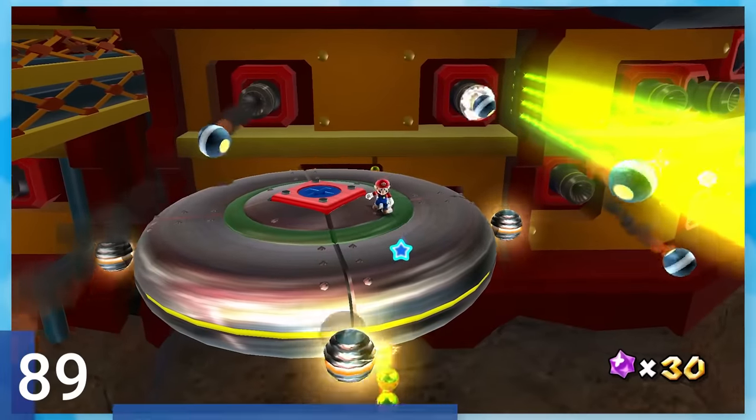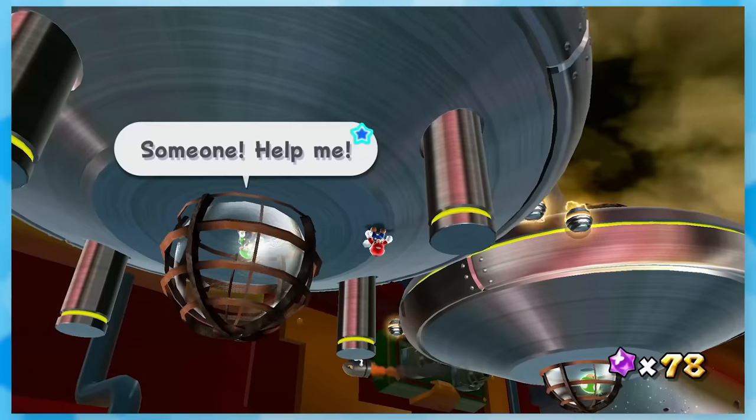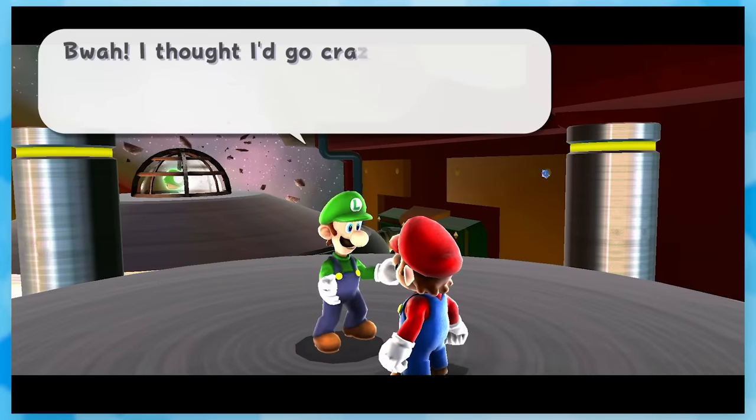89: Luigi Under the Saucer. It's the exact same mission as Battle Rock Barrage, except we save Luigi. The only difference is Luigi is underneath the saucer, so it's a little more awkward to get to, but otherwise it's all the same.